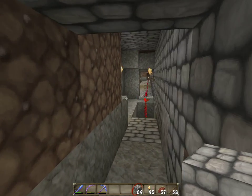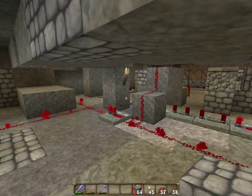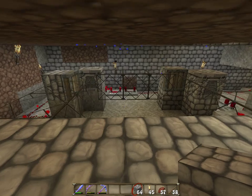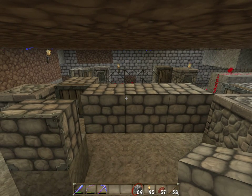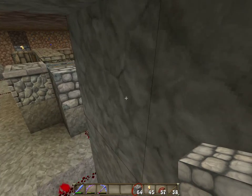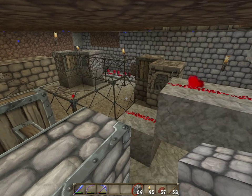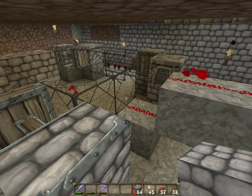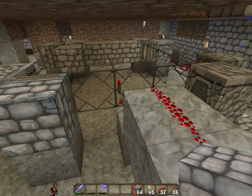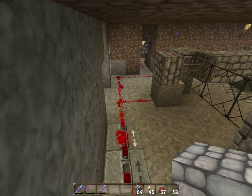Pistons are all energized. Now I'll bring it to the timer. You've seen this timer in one of my other episodes. We're just using pistons to push cobblestone and glass. Once the glass hits the redstone circuit, it allows the signal to go through, therefore energizing or de-energizing the pistons, depending on how you set it up.